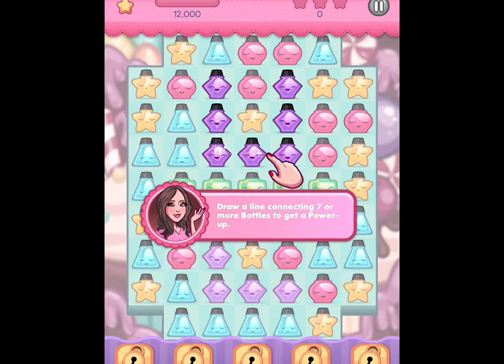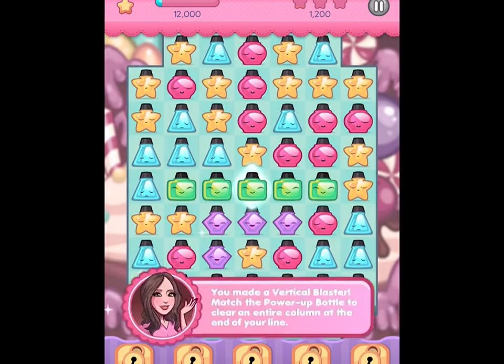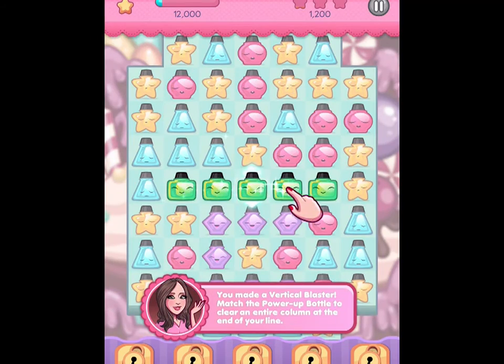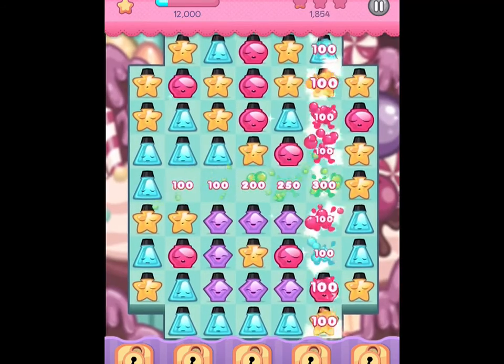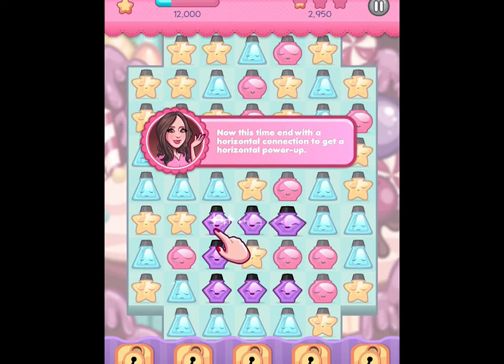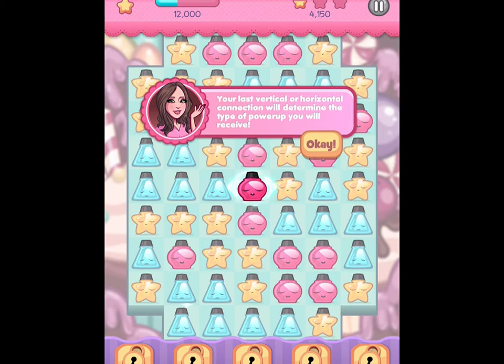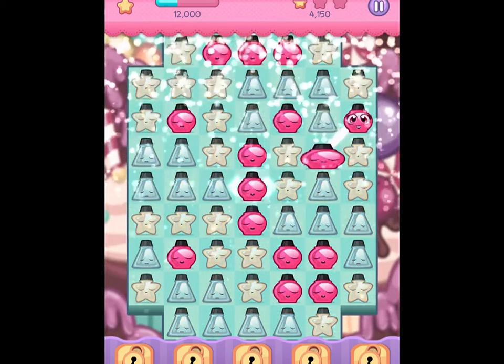Draw a line connecting 7 or more bottles to get a power-up. You made a vertical blaster! Match the power-up bottle to clear an entire column at the end of it. End with a horizontal connection to get a horizontal power-up. Your last vertical or horizontal connection will determine the type of power-up you will receive.